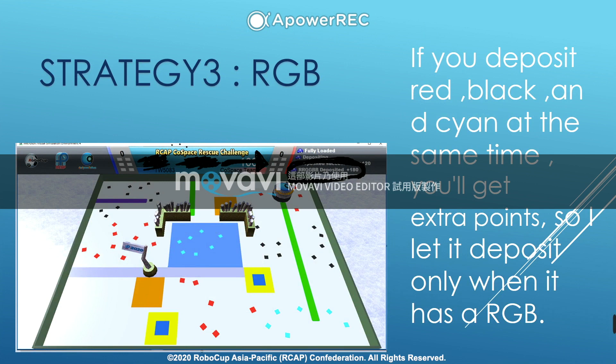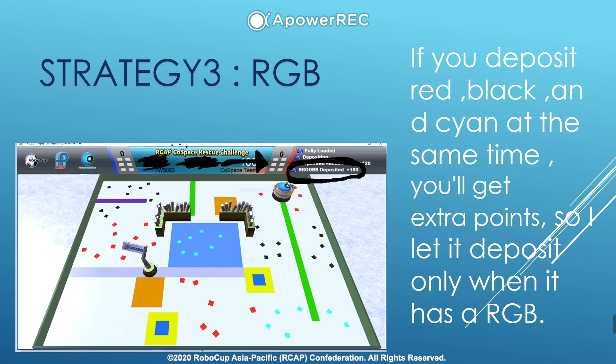Strategy 3: RGB. If you deposit red, black, and cyan at the same time, you'll get extra points. So I let the robot deposit only when it has a full RGB set.